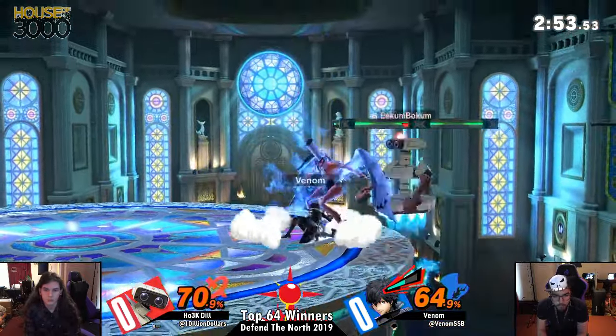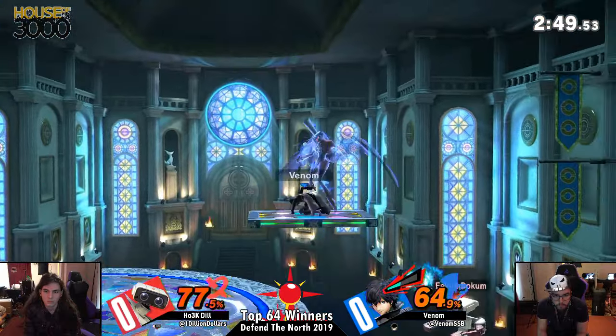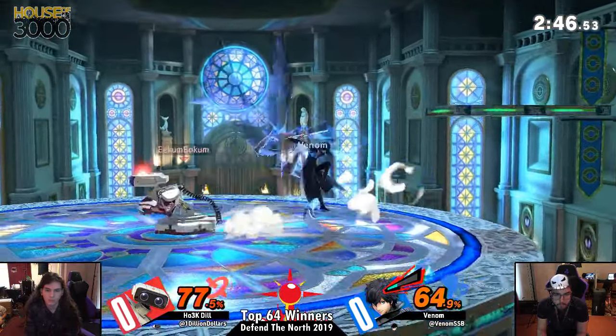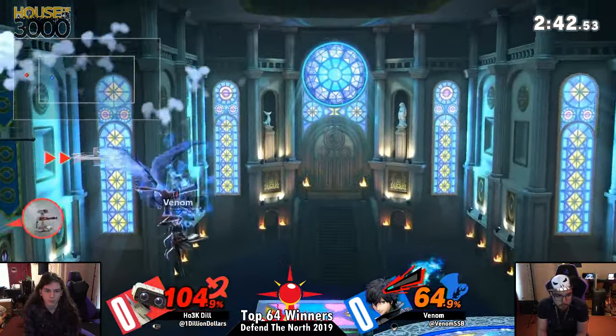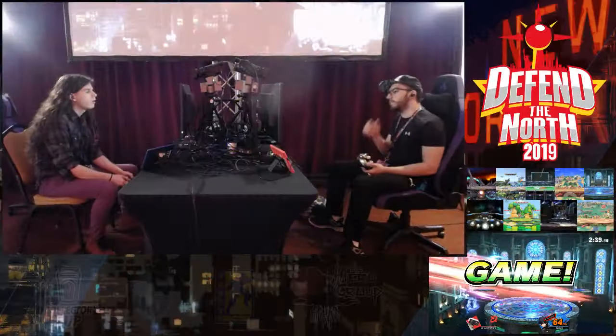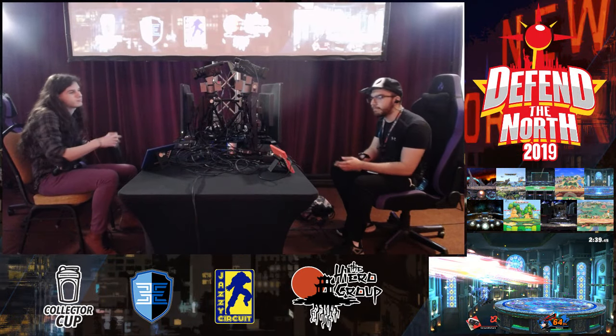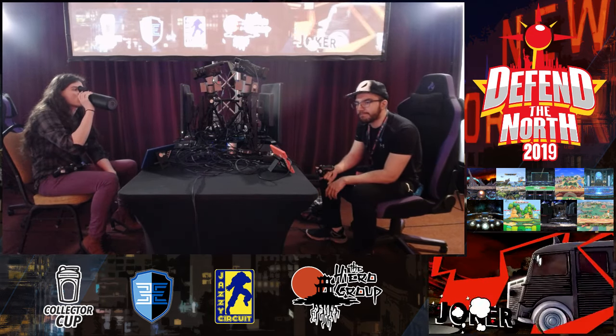If you're watching at home and it looks like Venom is just doing those double-jump gun approaches, it's the way that he's mixing it up. He's not always going for that gun, so you go for the back air there — and even though it looks like the same option, it's not. And Venom's getting that back air. Canada on the board again.